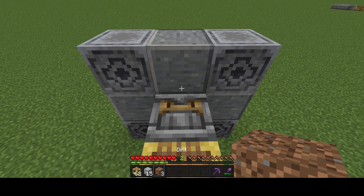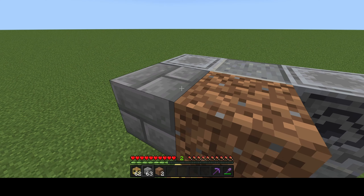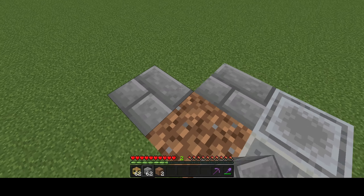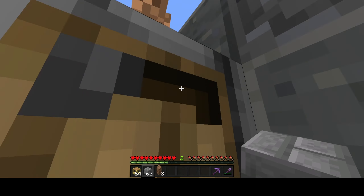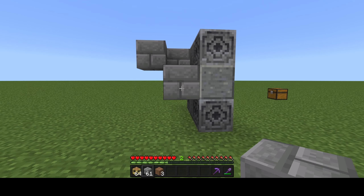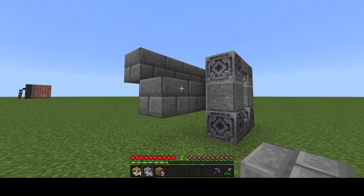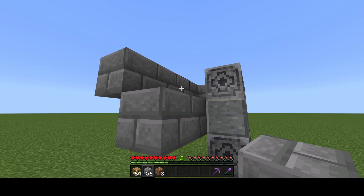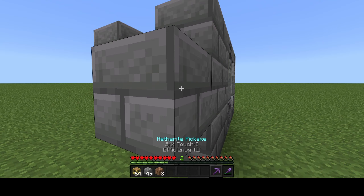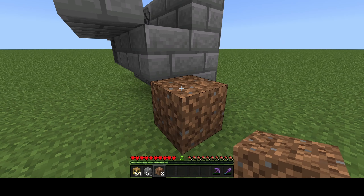Now what you're going to want to do is place a temporary block right there, and then there's a block right there and right there. Go ahead and place the blocks here, here, and here, and then there and there. This will create the funnel for items to go through. Make sure to fill this in if you haven't already.